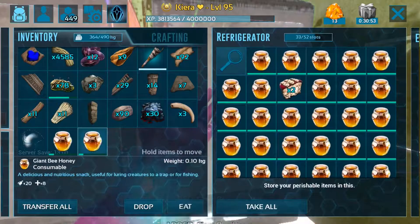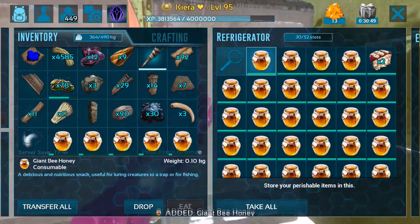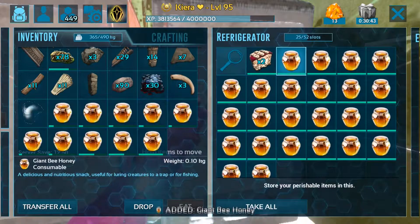If you've got honey it's best to store it in the fridge or at least on a mount, because if you're holding it in your player inventory it does in fact expire really quickly, as you can see from the bars.